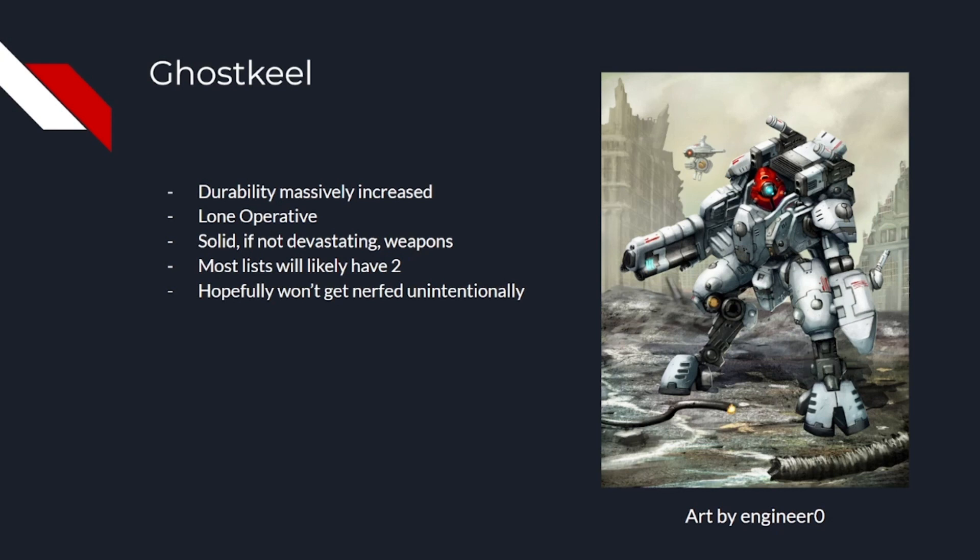The main weapon options are the fusion collider and the cyclic ion raker. The raker will be what you see in most situations. The 36 inch range allows you to easily attack units that can't return fire due to lone operative, and six shots at strength 6 AP 2 damage 3 is a fairly balanced profile that allows you to be effective against a big range of targets from light vehicles to infantry.